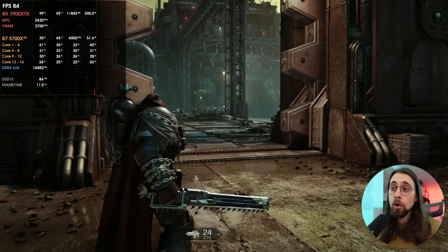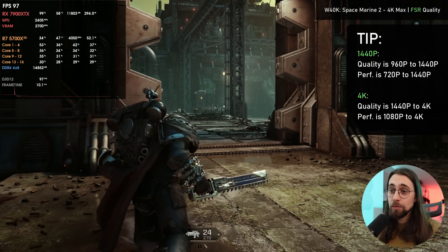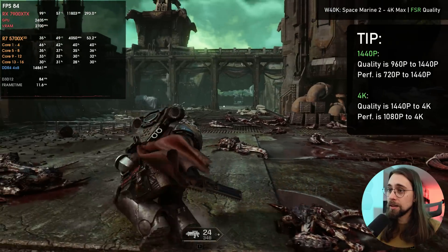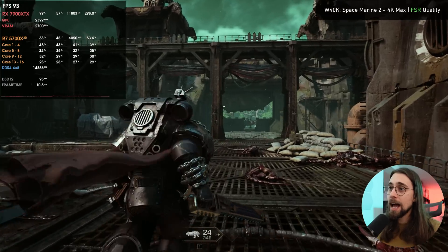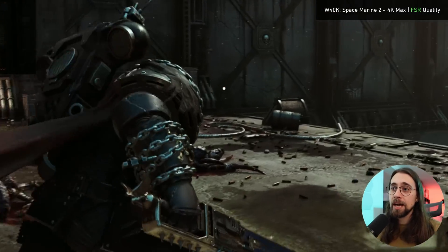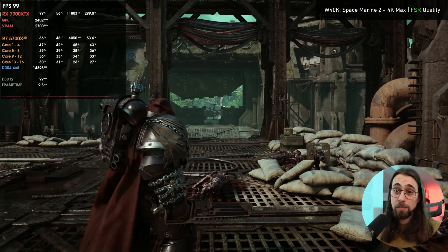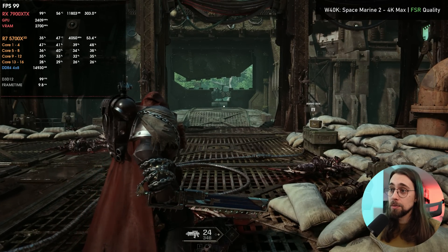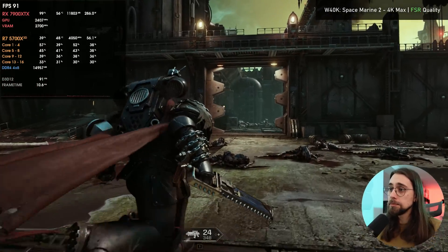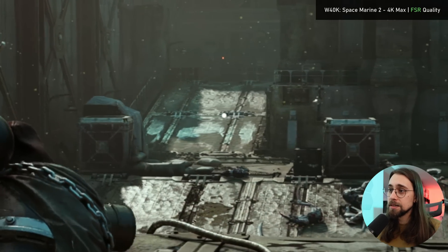With FSR quality at 4K, you're upscaling from 1440p to 4K, so the render algorithm has a much higher render resolution to work with. Looking at areas where we saw shimmering before, the motion artifacts are way less — render resolution went from 960p to 1440p internally, which is a big jump. The shimmering is also way less. Overall quality looks great — just a bit here and there.